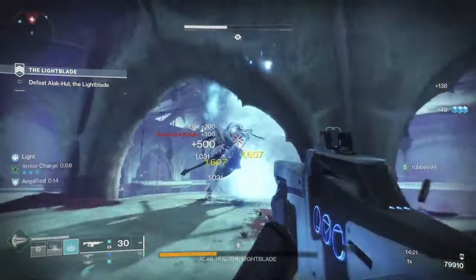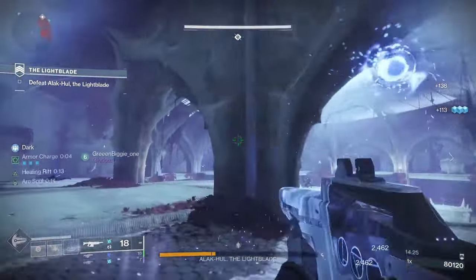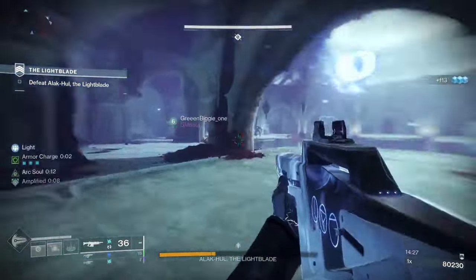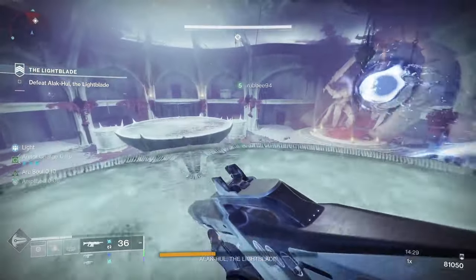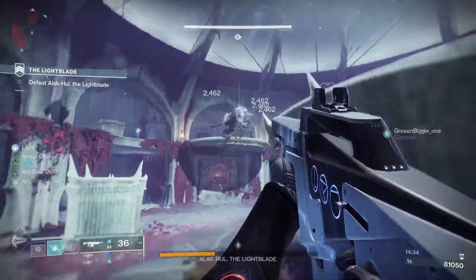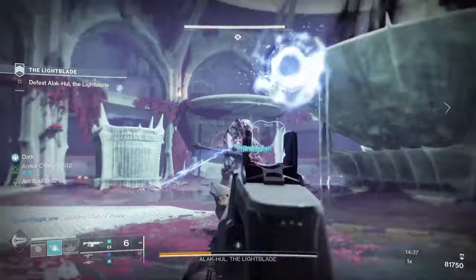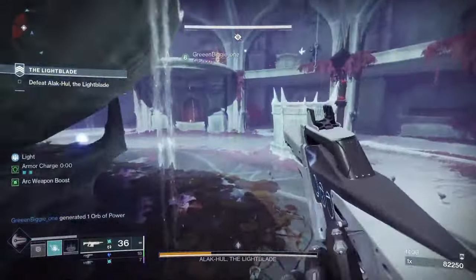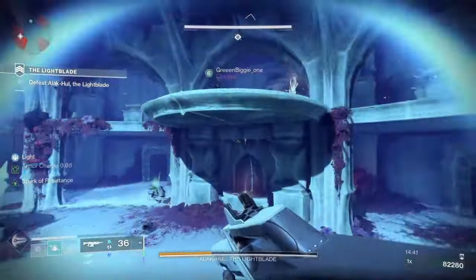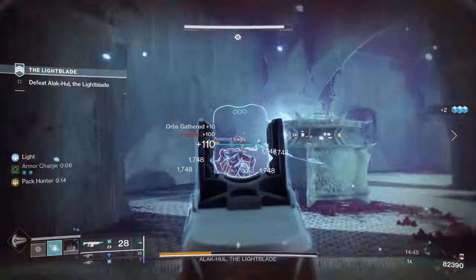Next up we've got a relatively new weapon — Prosecutor. This is a legendary energy auto rifle with a precision frame, meaning the weapon's recoil pattern is much more predictably vertical. The origin trait is Crossing Over: the weapon has increased range and handling for the top half of the magazine, while rounds from the bottom half of the magazine deal increased damage. To get this one, you want to get it from the Prophecy Dungeon from the first encounter, and you can find that in the Legends tab on the Director.